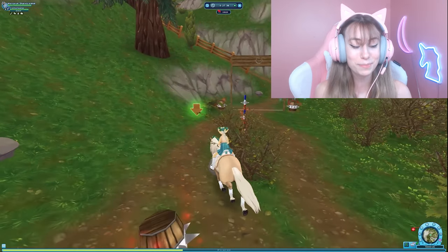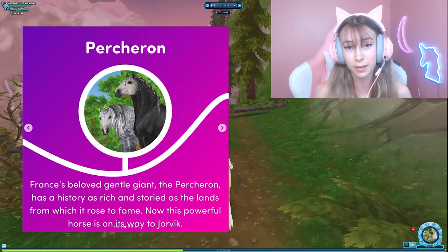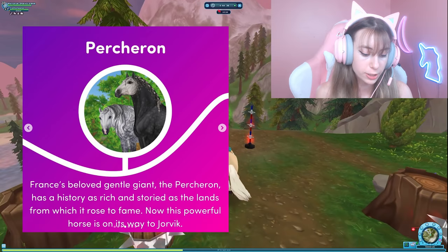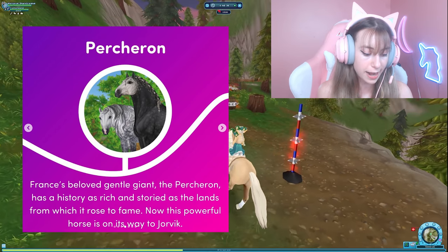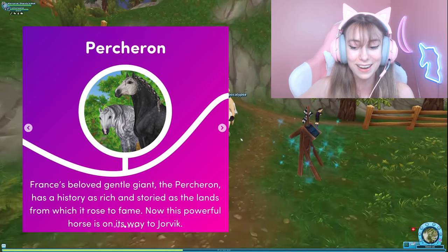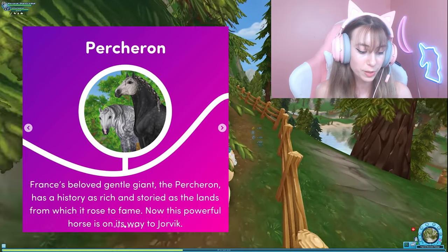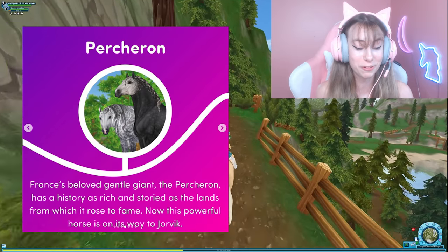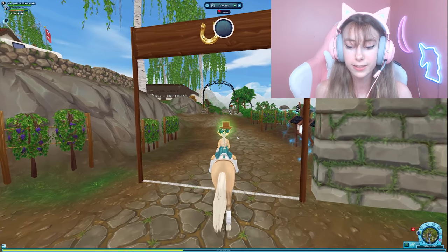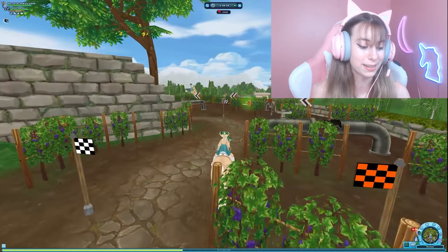The next update is the Percheron horse — I did make a spoiler video on this if you want to see the early coat colors. It says: 'France's beloved gentle giant, the Percheron, has a history as rich and storied as the lands from which it rose to fame. Now this powerful horse is on its way to Yorvik.' This is the update after next week's. I really love the coat colors — these two in the emblem symbol are probably my favorites. They do have a special move which Star Stable was testing out, possibly a laying-down move.